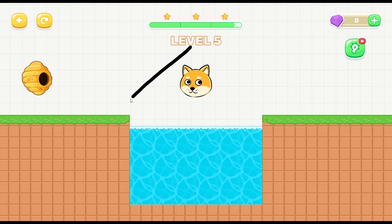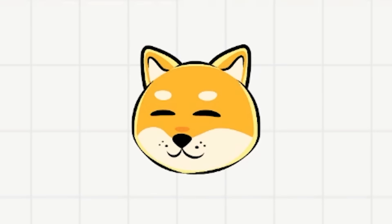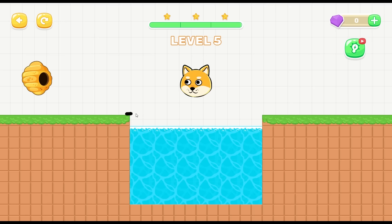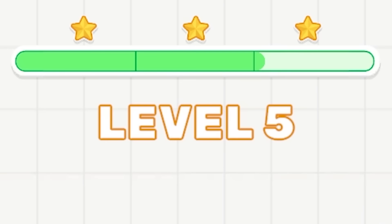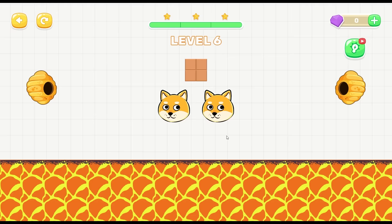We're back to this stupid level. If we just give him a triangle we'll be able to move on, but we don't get three stars and he's dead. How do we beat this level? What if we just enclose the hive? No, because then he dies. Let's try this - go like this, and then a line straight up. We're still at three stars. Oh yeah, that's how you do it!